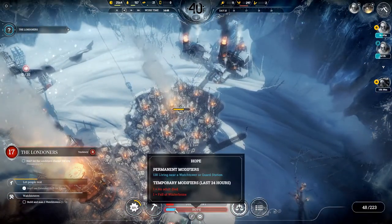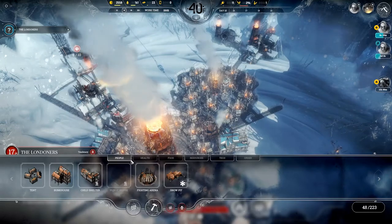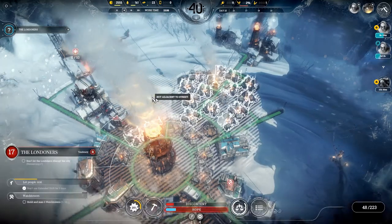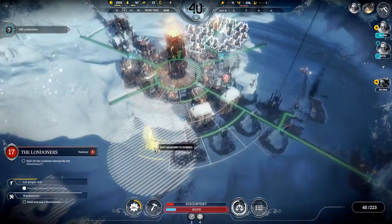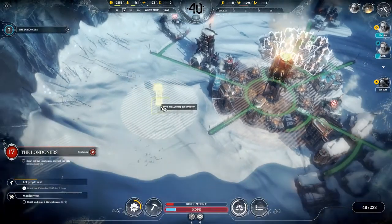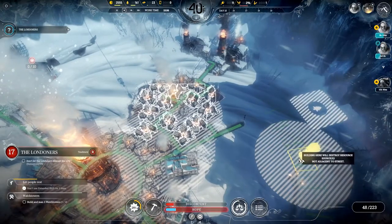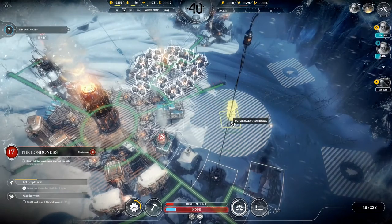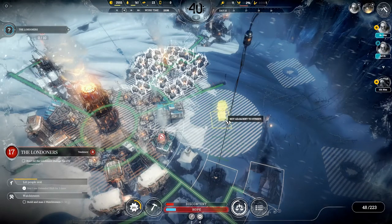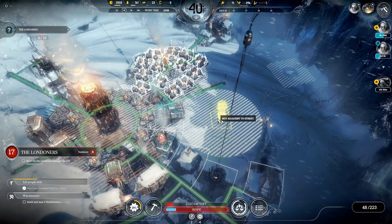Now we will staff the neighborhood watch - you can see the hope went up. We have a lot of people living near our neighborhood watch, but we still need to build another one. That's what the game tells us to do. The question is where we're going to put it. I do want to put another housing district over here - I like to make housing districts around steam hubs. I think it's the best way to do it. We don't want to overlap the watchtowers because they're not going to overlap and it'll just waste space.